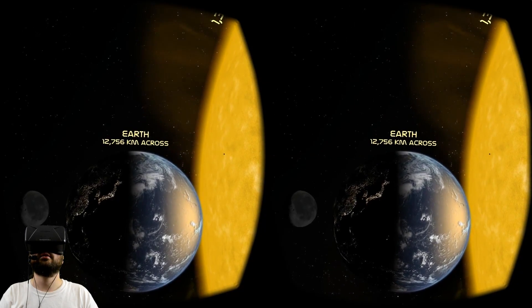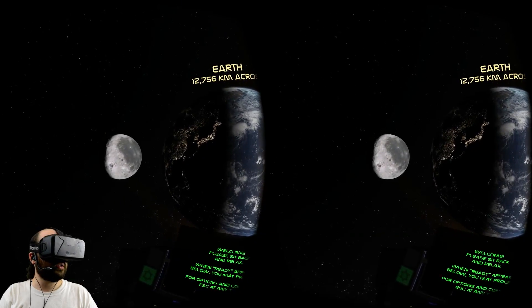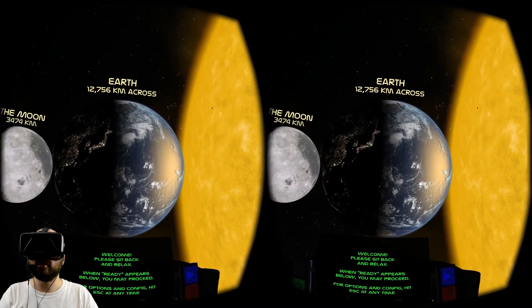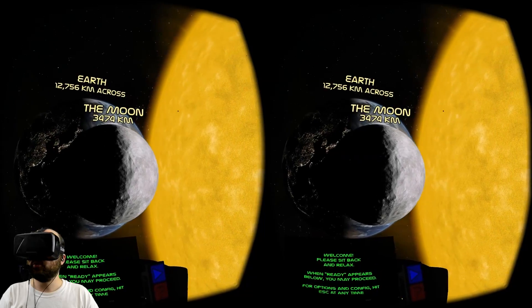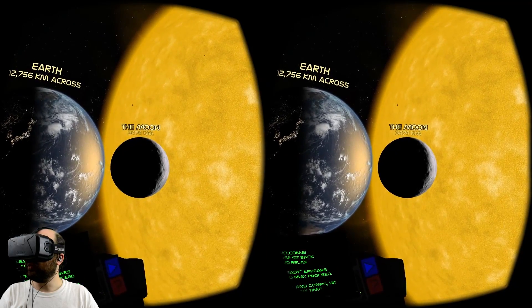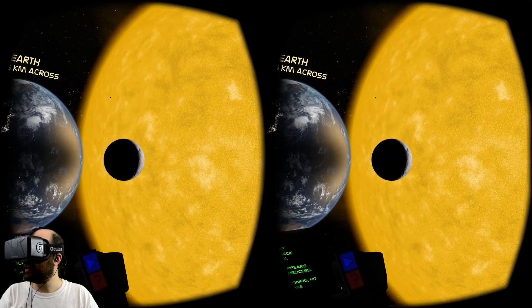Here we are — Earth. This is where we start out. Like they said, it really does look like it's no more than maybe 10 meters wide. The moon here looks absolutely tiny — I feel like this moon could fit on my bed, covering most of it. Welcome — sit back and relax. When 'Ready' appears below, you may proceed.